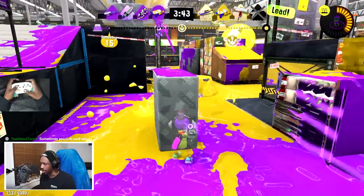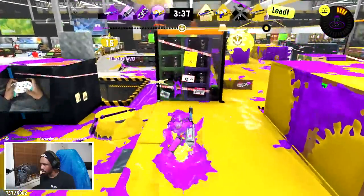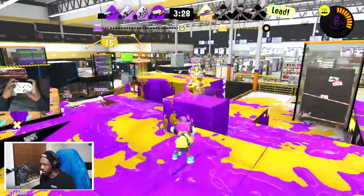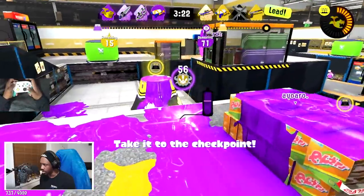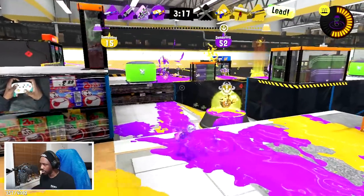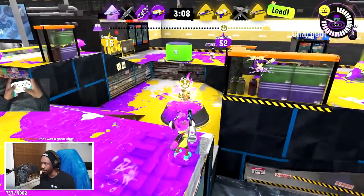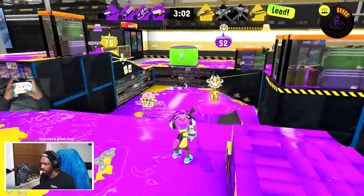I probably shouldn't have put that wavebreaker down there but it's fine. That guy was still there — he probably thought I was below, so that's another reason for why you do the whole moving thing. I'm gonna pick the rainmaker up. Should be able to just place it right here — my zip-caster friend should be able to take these out. Maybe get one more here — they might pop it. I'll toss my wavebreaker there — my teammates should be good at that one. Nice.